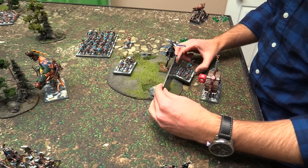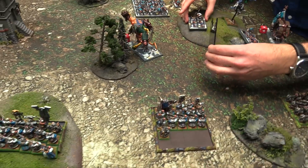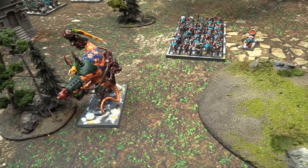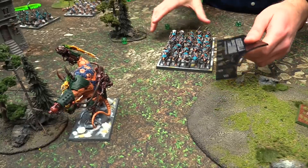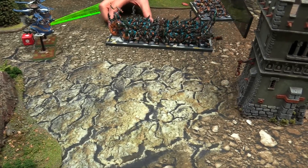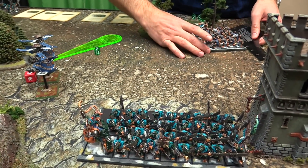Skaven movement continues: units pivot and advance. Rat units are march-blocked by the Gyrocopters - they're annoying. Slaves march up ten. Clan Rats move through the gap. Stormvermin shuffle sideways.